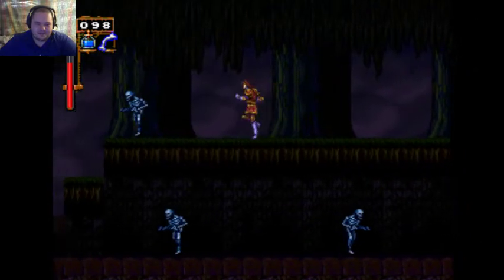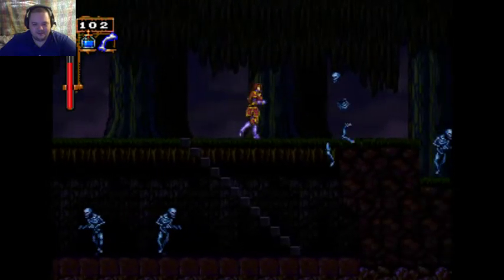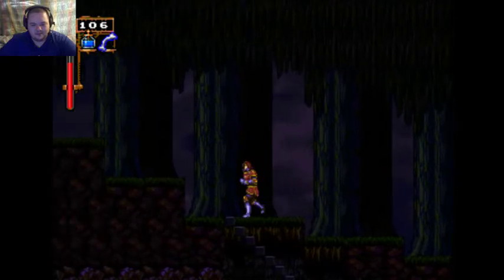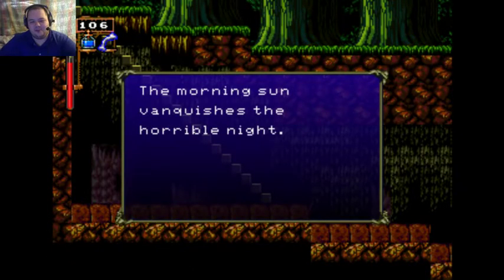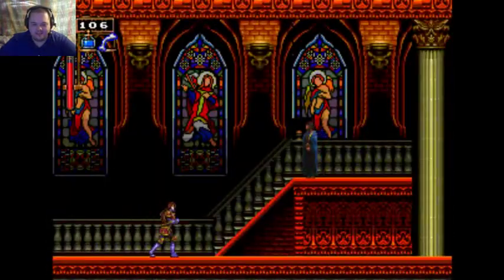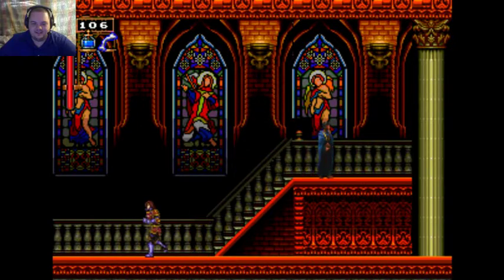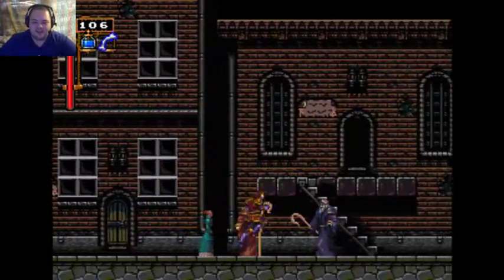I better start making my way back towards that one town I was just at, killing things along the way so I can save. I never understood how much sense it made for a skeleton to drop hearts. Video game logic. The morning sun vanquishes the horrible night — the curse is gone. I swear, if I jump in the water and die on accident I'm gonna be pissed. Why the hell is water killing you? I don't know — I look like I'm wearing heavy armor. Anyway, when I return I will have gotten the Chain Whip. Thank you very much for watching, I hope you enjoyed the video. Until next time.